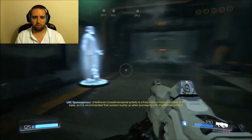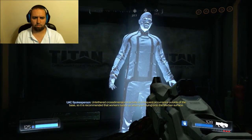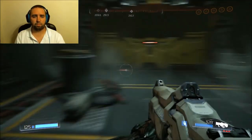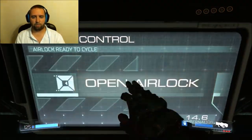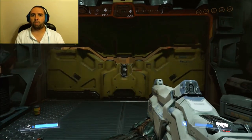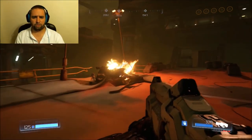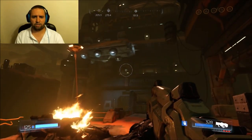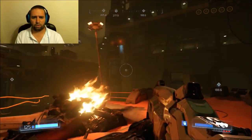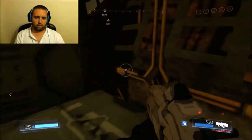Untendered cross-dimensional activity is a frequent occurrence outside of the base, so it is recommended that workers buddy up when journeying onto the Martian surface. I'm so badass I don't need a buddy system. In Doom 3, you went into the cave system, but there's a portal down there. And how is there fire on Mars' surface? Mars doesn't have enough oxygen to have fire. So what the hell?